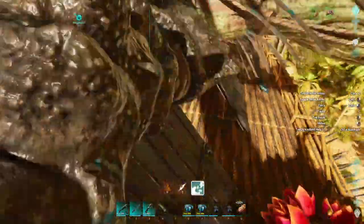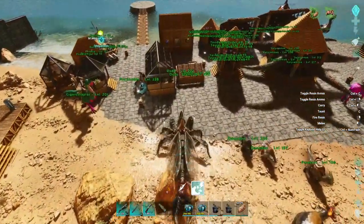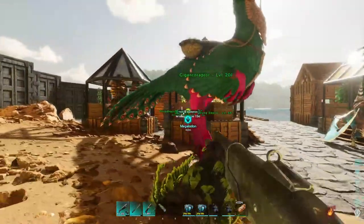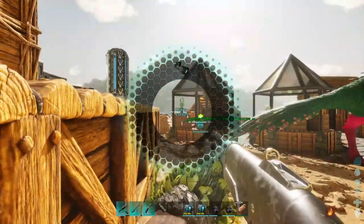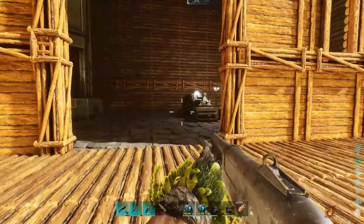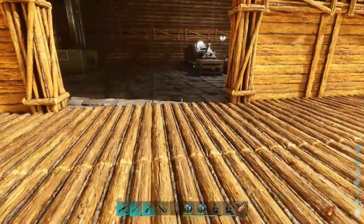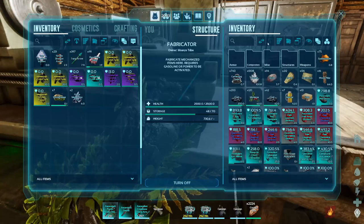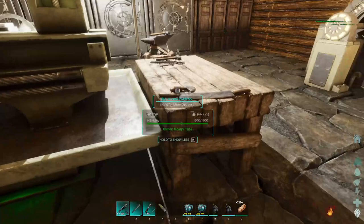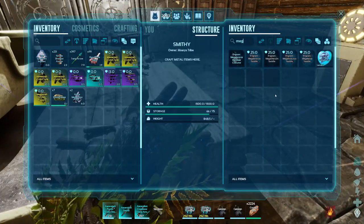I need to grab my Rhino and get him out of the way of the Quetzal. I'll move the Quetzal in a bit. But I need to get a Megalodon saddle — I'm pretty sure I have the stuff to do that. I need to R-dismiss. Now we'll go into here and clear Dino Finder. Okay, Megalodon saddle — Megalodon.